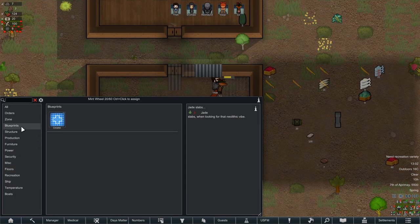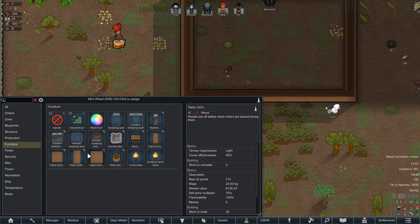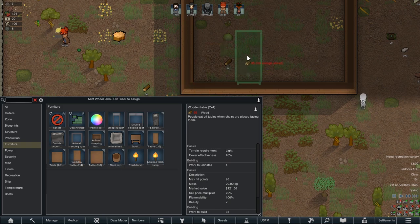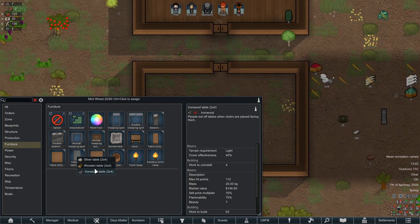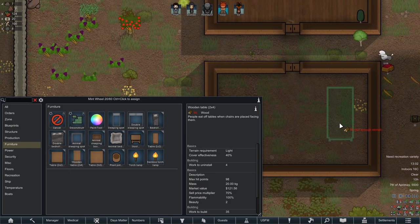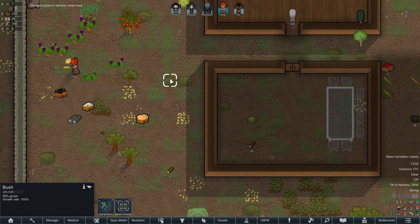Lots of things have to be happening in here. Let's start real simple. Let's get a table in here so that we can eat with a table. Do we have enough ironwood for an ironwood table? No, we don't. We'll just do a wooden table then. We need to get some basics done here. And then some stools. It's more than we need, but it's a start.